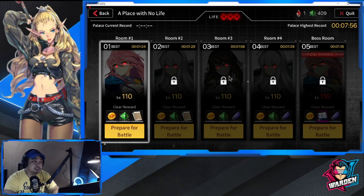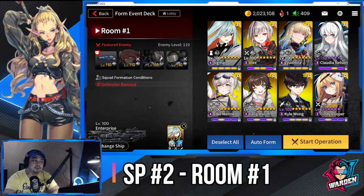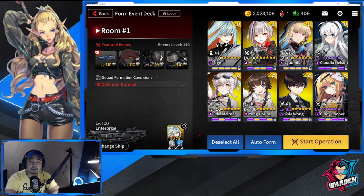We'll start off with room 1. Defenders are going to be bad for this one, so Alex will be your main tank. The boss for this stage is Estorosa. I'm bringing Alex and Cindy as my main strikers — options are Iza's Way for substitutes. For rangers, I'm bringing Kyle Wong; options are Admin Rifleman or Shinja. Support is going to be Sigma, Claudia, and Young Harim — a lot of supports for this one.